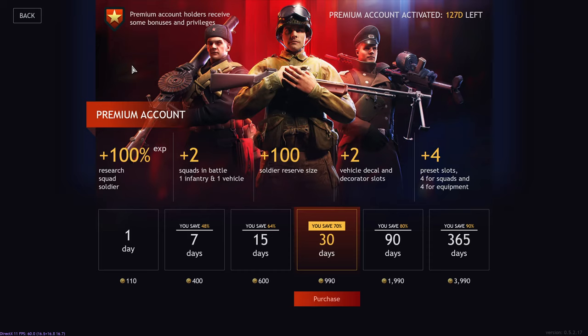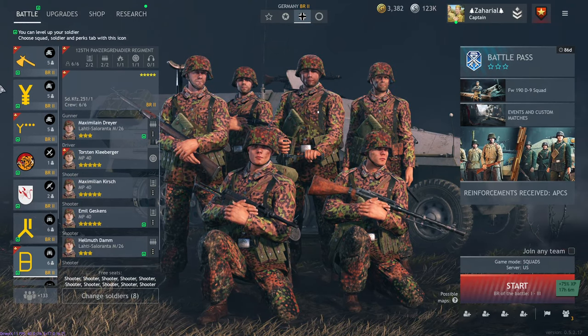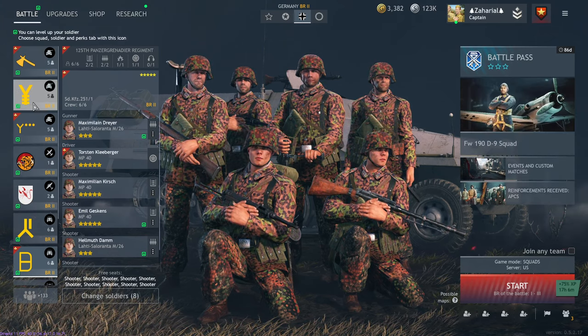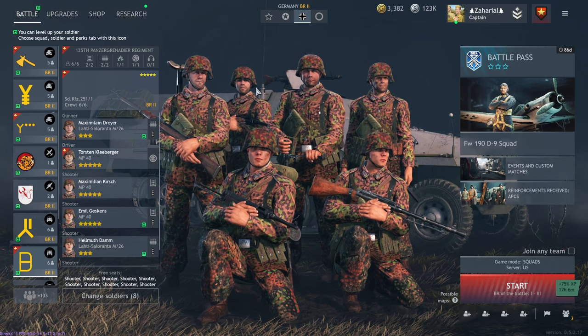From what people tell me, silver is tied to XP so it should also increase your silver gains. You're getting two more squads, which is huge, and then you get some other nice things like soldier reserve size, decals, and preset slots. That's your best bang for your buck. If I had to recommend only getting one thing for the game, it would be premium time. With that you get four squads normally but you're able to take six — you can take a second vehicle, another infantry squad, diversify your lineup, and research things faster.